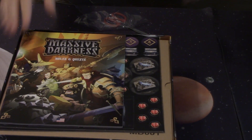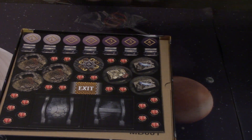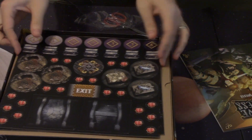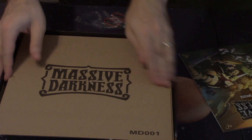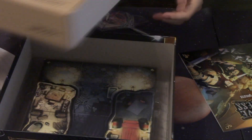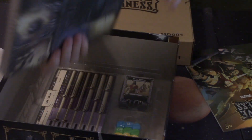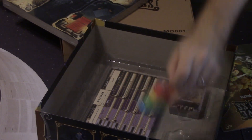Inside the box we've got our rules and quests book, and that's a pretty thick book. We've got some cardboard punch board, more punch board with treasure chests and all that stuff. We've got our big container of miniatures, all of our tiles for laying out the board, and underneath that we've got our dice pack.